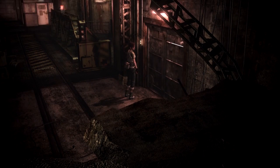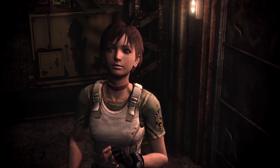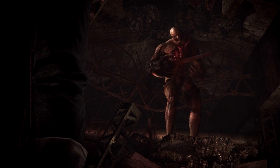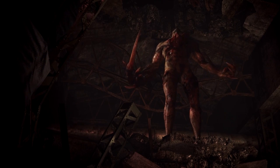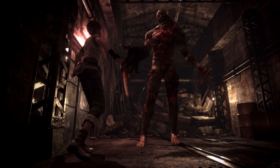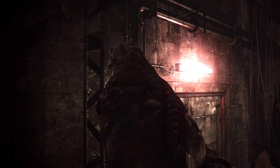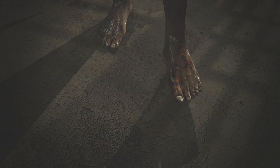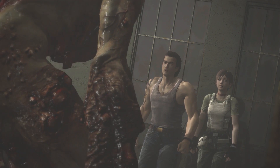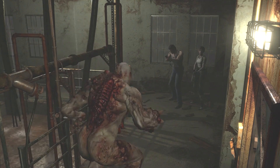By the end of Resident Evil Zero, both Billy and Rebecca have fought against some very powerful BOWs, including the proto-tyrant — the base template for Umbrella's later iterations of this monster, giving us a sample of what a BOW can do. We see Rebecca come face to face with this monster at the Umbrella secret lab, and then a second encounter in the disposal plant area, this time with both Billy and Rebecca fighting the tyrant together.